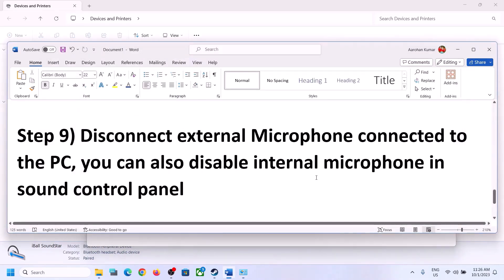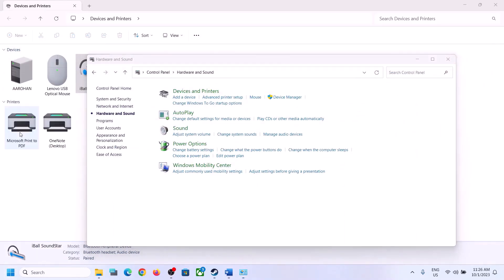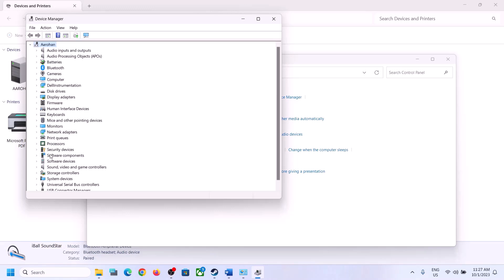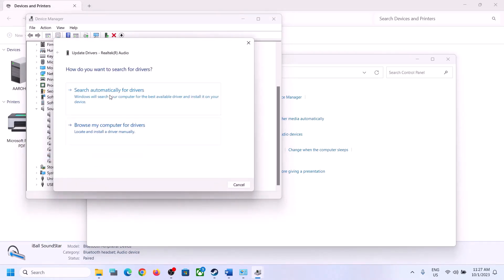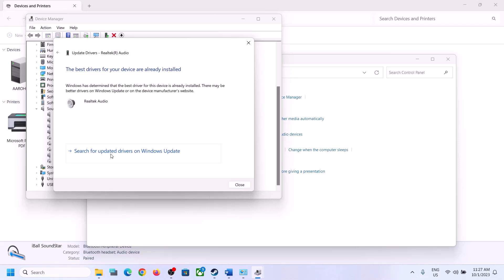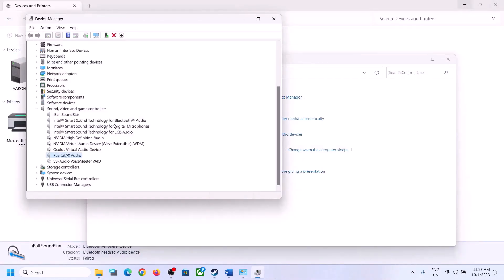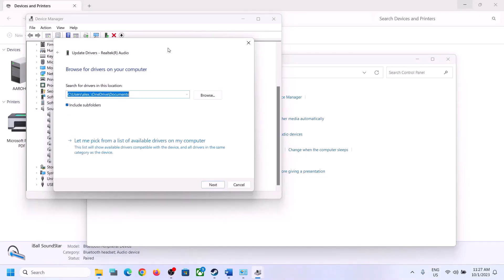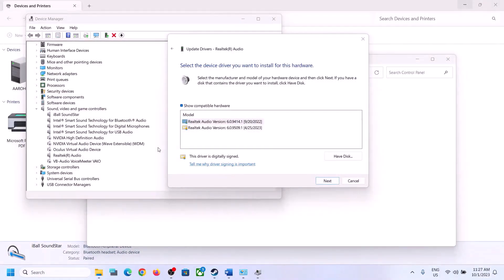The next step is to update the audio driver. Right-click on the Start menu, open Device Manager, and expand Sound, Video and Game Controllers. Select your audio device — in my case Realtek — right-click and click Update Driver. Click 'Search automatically for drivers.' If prompted, search Windows Update. Let the update complete, restart the computer, and then launch the game and check.